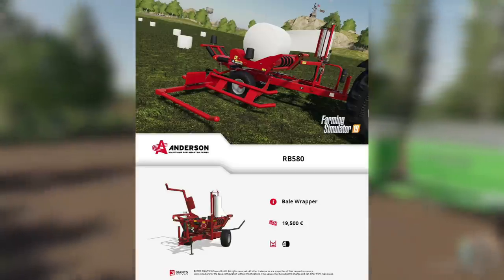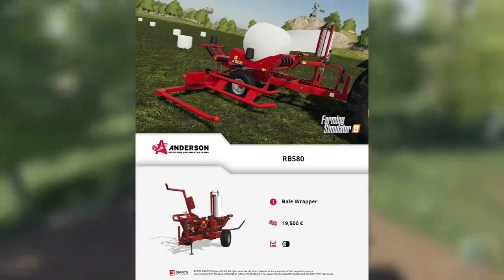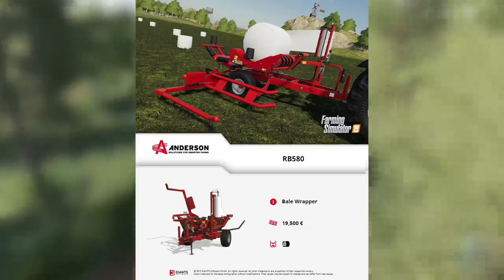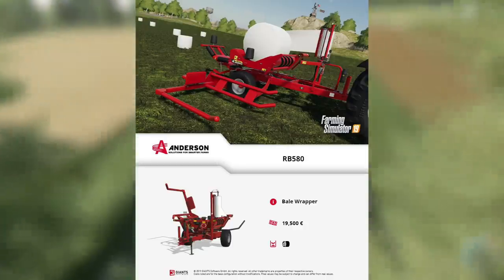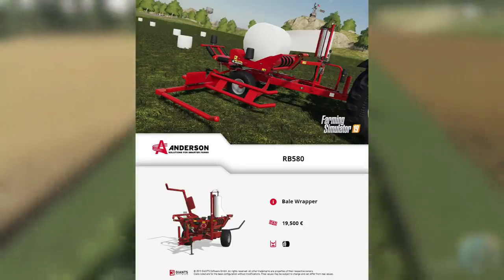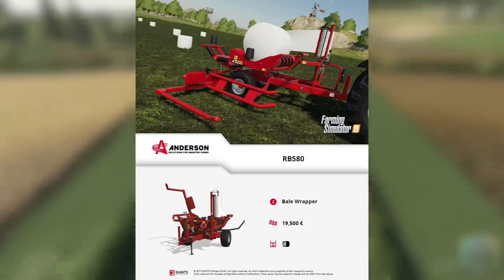Moving to our next fact sheet: the Anderson RB580 bale wrapper. It's going to cost $19,500 and will wrap round bales. It doesn't say whether you can change the foil color, so for now I'll say no — until we know different.